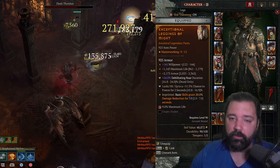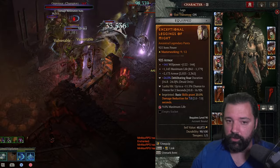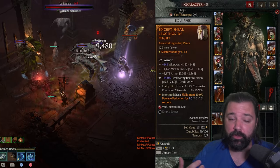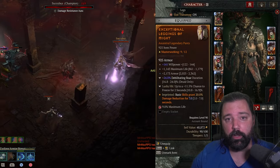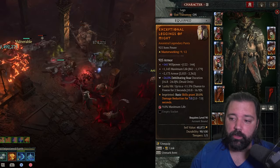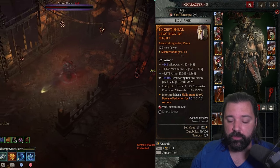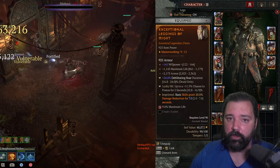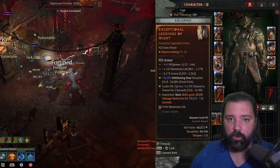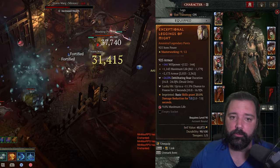For the pants, we're running Aspect of Might, which gives you damage reduction when you use a basic skill. Since we're spamming Wind Shear, this should always be active — you can even cast Wind Shear before encountering mobs to get that damage reduction up. On the tempering, we have Debilitating Roar Duration Increase. If you're lucky enough to roll it as a bonus as well, you'll have a tremendous amount of uptime on this ability, ensuring you're always taking less damage.